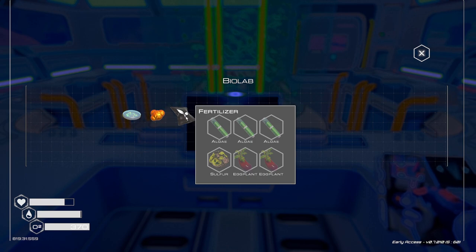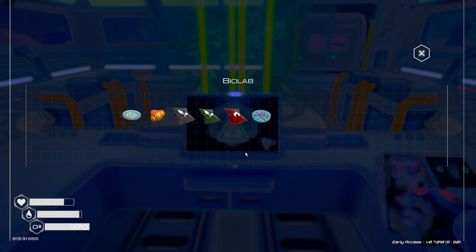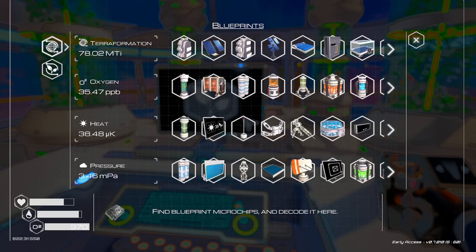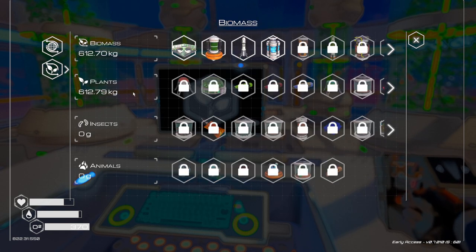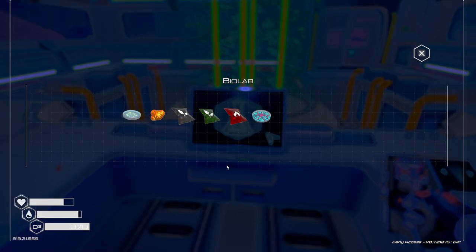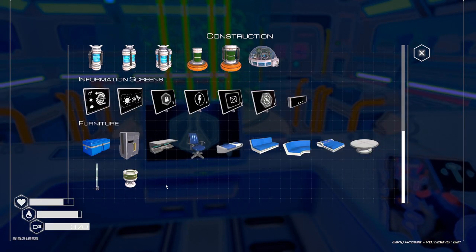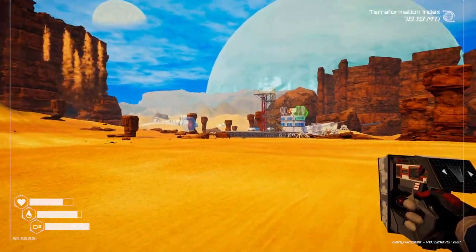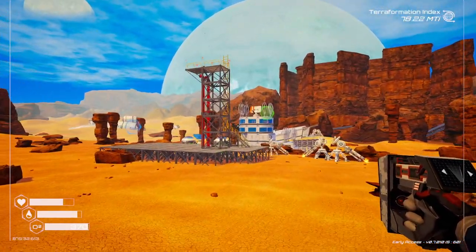I'll take all of them. So there is fertilizer — the eggplant. I probably need to collect some algae and sulfur. The new place we went to last time had quite a bit of sulfur around there, so we could collect that. I need to go out and explore a little bit more. I can't find where we can make the other one — oh, it was in the debris, the chalky debris.